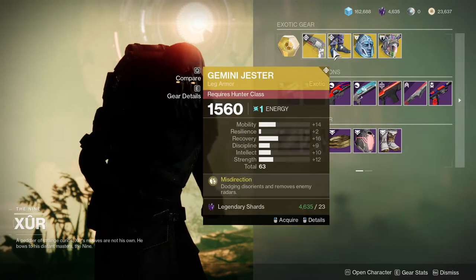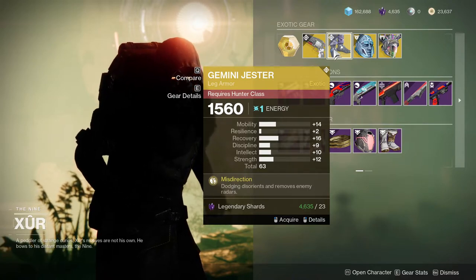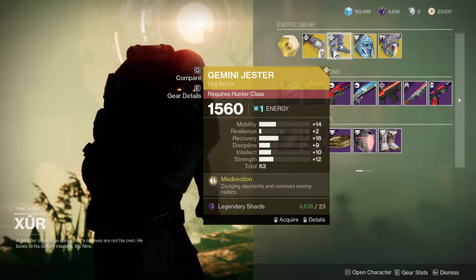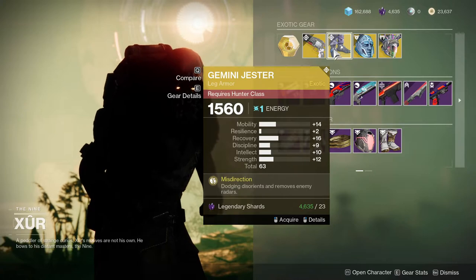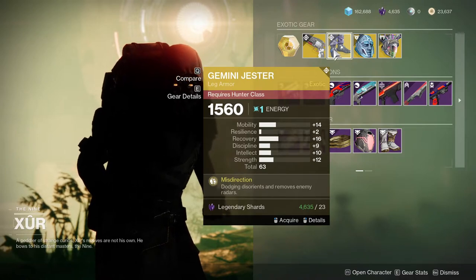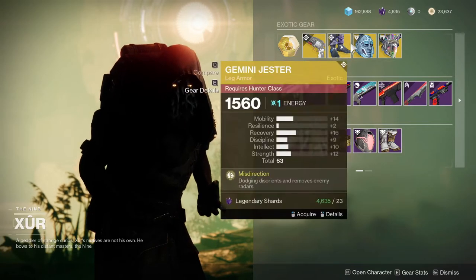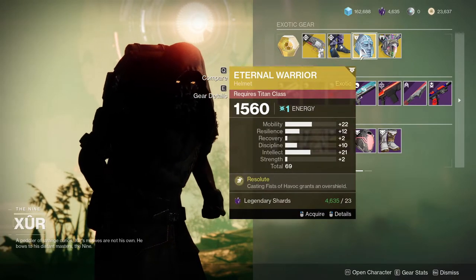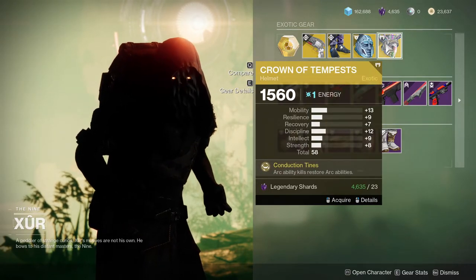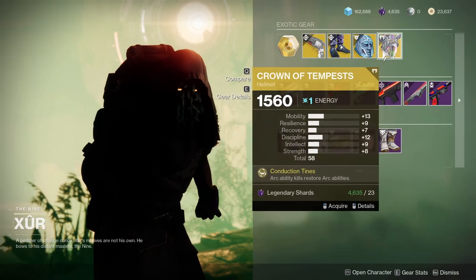We have Crimson, which is pretty good. Gemini Jester with 14 mobility, 16 recovery, and pretty much a 1 on everything else aside from the resilience mod. This is pretty good — I'd probably bump up the mobility with Powerful Friends to get it up to a 24 or 34, and then bump up the recovery so I can have a 26, or you could put a resilience mod so you can have a 1 in almost everything. Turnabout — Jesus Christ, why is that mobility so high? Ignore this one. And the next one too — this is absolutely terrible.